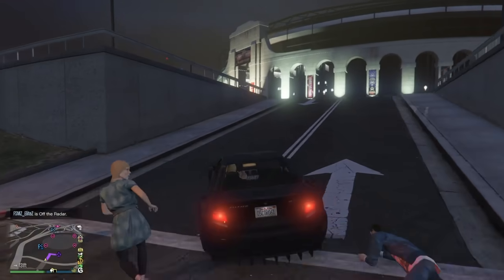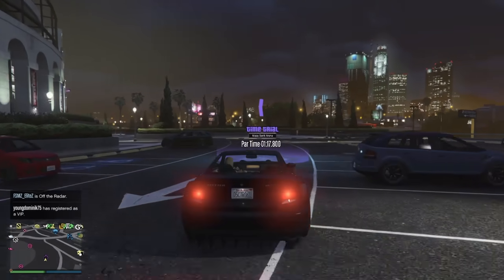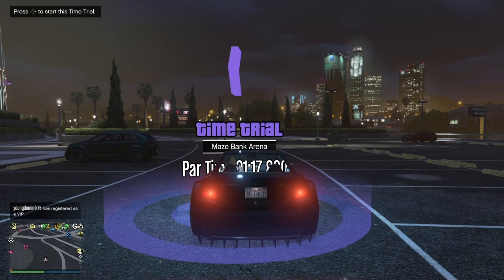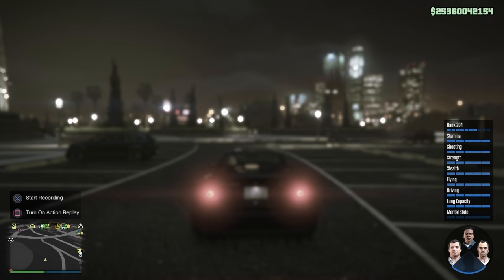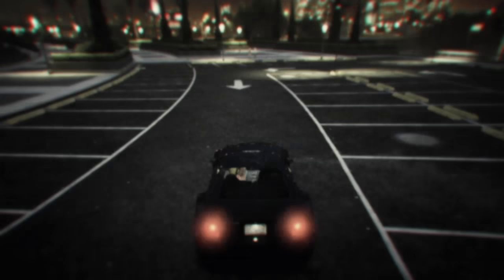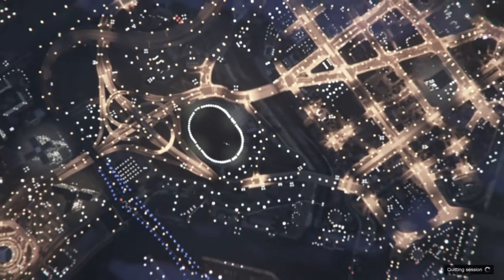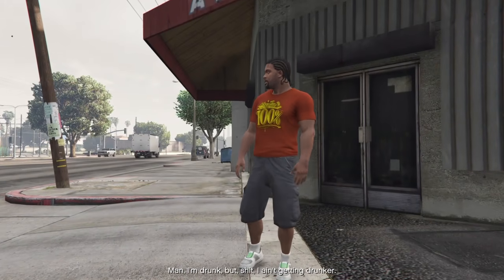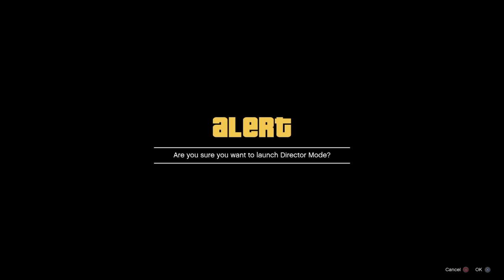Once you have arrived at the time trial, just drive and sit on top of the time trial. As soon as you sit on top of it, press right on the d-pad to start up the time trial, and right away hit down on the d-pad. Then choose any story mode character like Michael, Franklin, or Trevor. In this case I chose Franklin. As soon as you go to story mode, wait until they're done talking. As soon as that happens, open up the interaction menu and go straight to director mode.